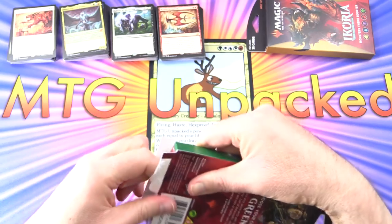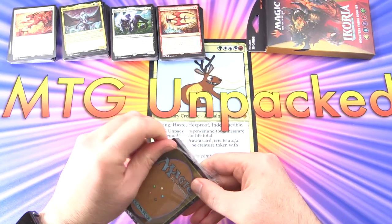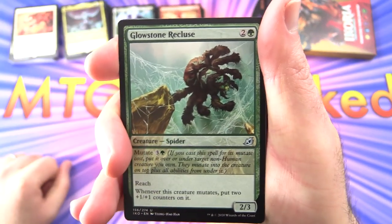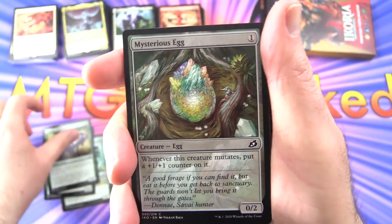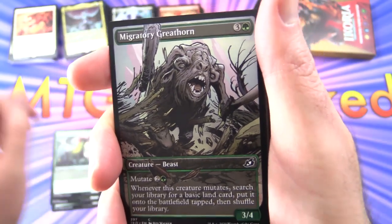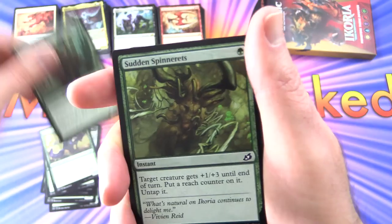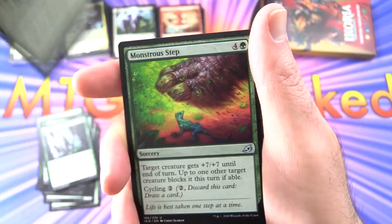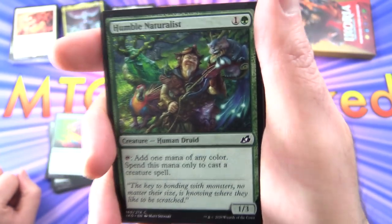Now we're moving on to green — traditionally associated with giant creatures, although in this set I think a lot of colours have the giant creatures. We start with Glowstone Recluse, Giant Spider — uncommon — Mosscot Goriak, Essence Symbiote, Mysterious Egg, Auspicious Starrix — that's an uncommon. Migratory Greathorn — look at the face on that guy — we get a couple of those, nice. Lead the Stampede — uncommon — Essence Symbiote, Mosscot Goriak, Sudden Spinnerets, Excavation Mole — I'm pretty sure I've seen one of those in my backyard. Thwart the Enemy, Ram Through, Monstrous Step — look at the scale there — holy moly, I'm just lost for words here.